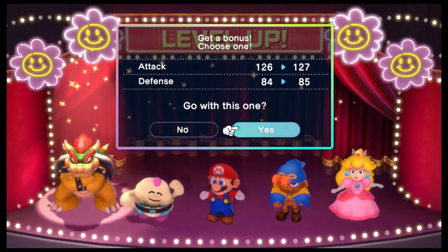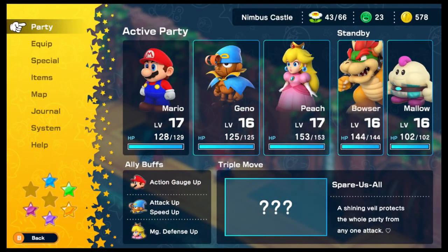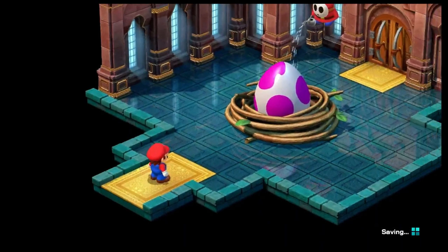We should be in a strong position. If I can get Gino to level 17 I think I'll swap the party. It's also going to be a boss fight coming up.